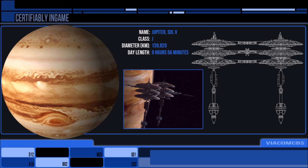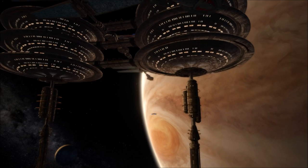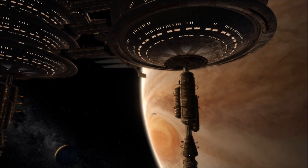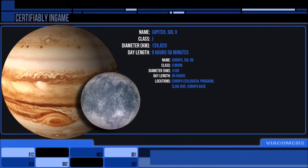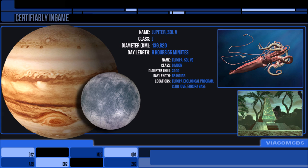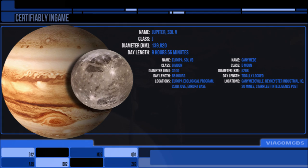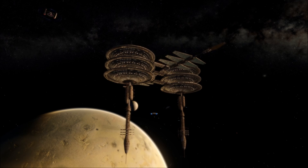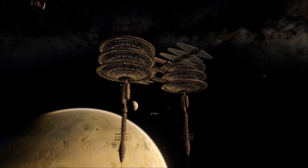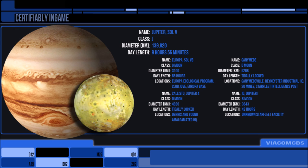20 million people live on Europa and Starfleet has a base there that studies aquatic life. There is also a resort called Club Jove. The oceans of Europa have confirmed life in Star Trek, and in one tale the oceans are also home to transposed Earth species such as the giant squid. Ganymede is home to only 20,000 miners and their families, most of which work for Rykista Industrial Metals across its 20 mines, with strong business ties including exports to the Klingons. There is another mining company on Callisto — Dennis and Young Amalgamated. There are references to bases on Io, but specific details couldn't be found.